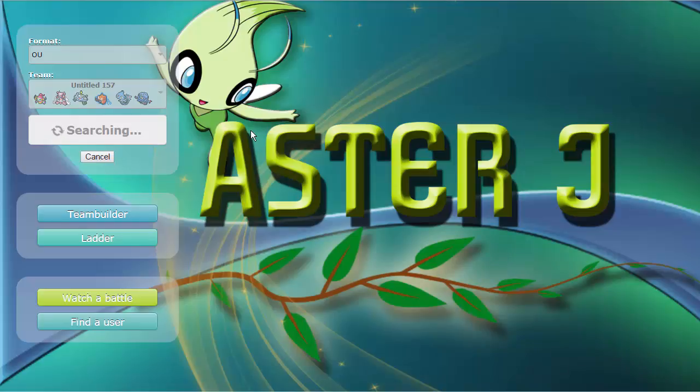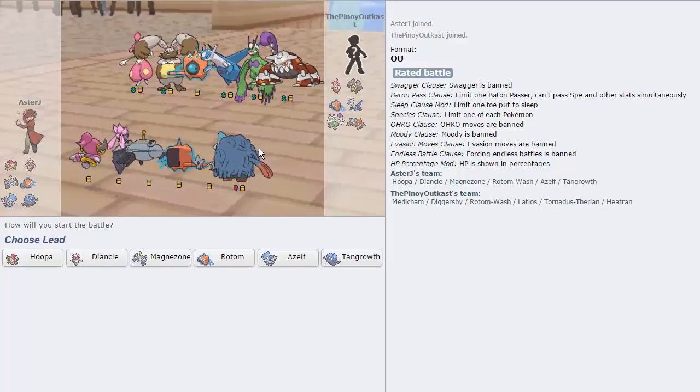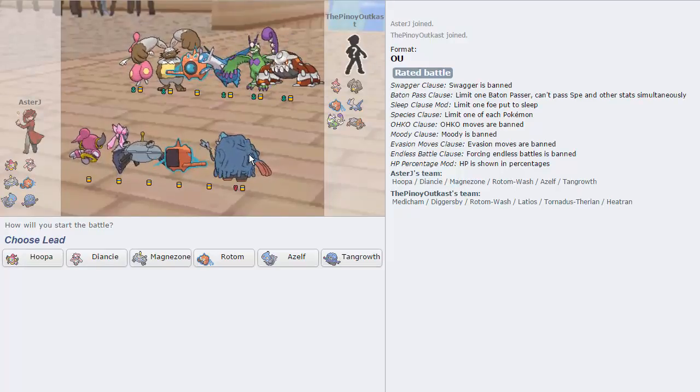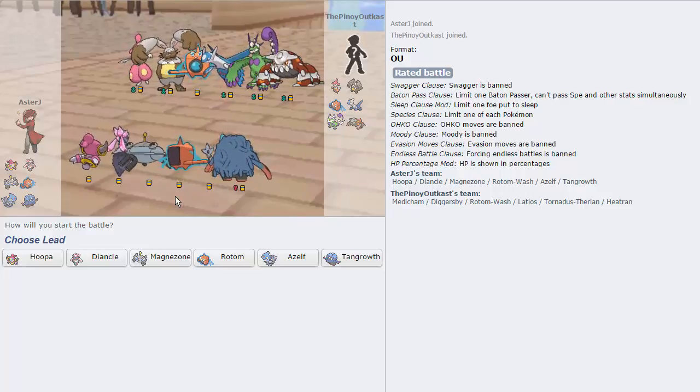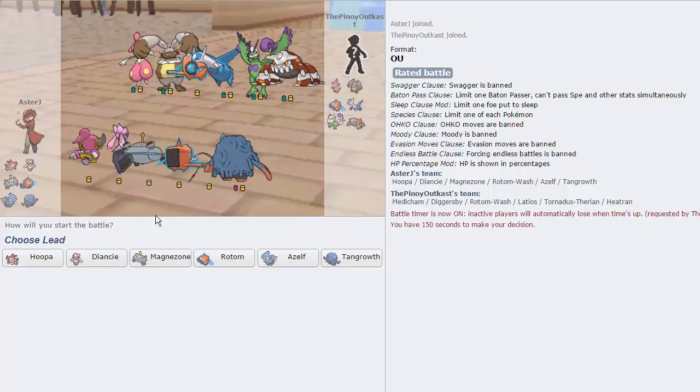We'll find another battle here. Hopefully we can make this a quick game — five minutes each. I can't promise anything, it might be longer. I don't know what it is about Hoopa teams, man — they always end up being really long. We got another one here, and we have Tornadus and Medicham again. But Diancie does a lot better against this team, especially since he doesn't have a Dugtrio, so we should be okay.